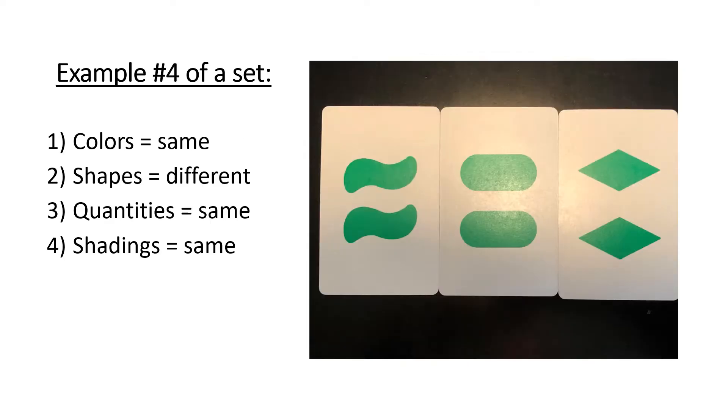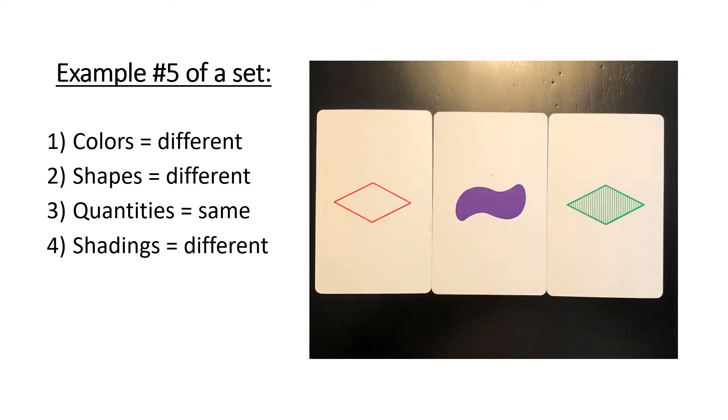Here's a fourth example of a set. Colors are all the same — they're all green. Shapes are all different: squiggles, ovals, and diamonds. Quantities are all the same — two, two, and two. And shading is all the same — they're all solid fills. This is really the first example where three attributes were all the same and only one attribute was different. Here's another where three are different and one is the same.